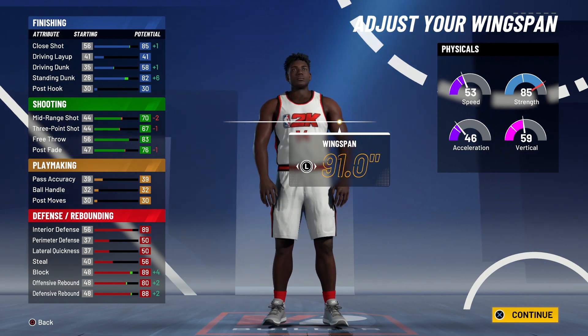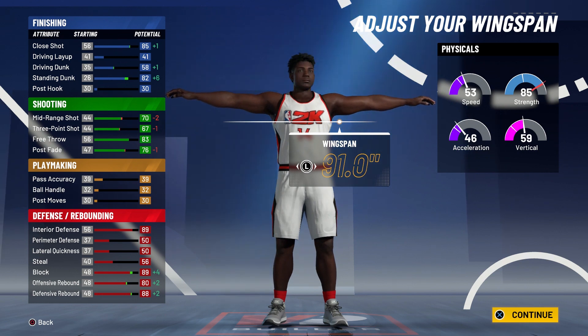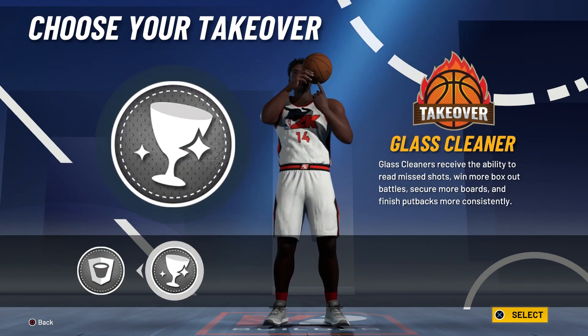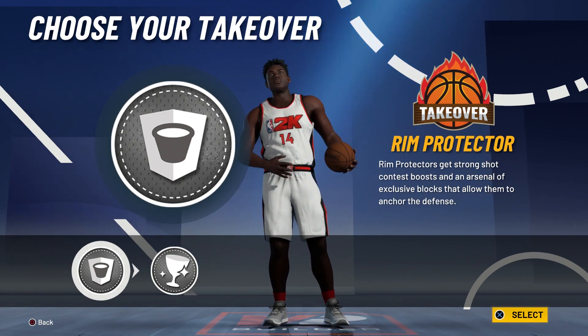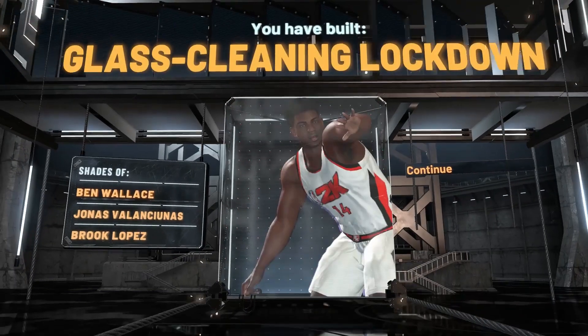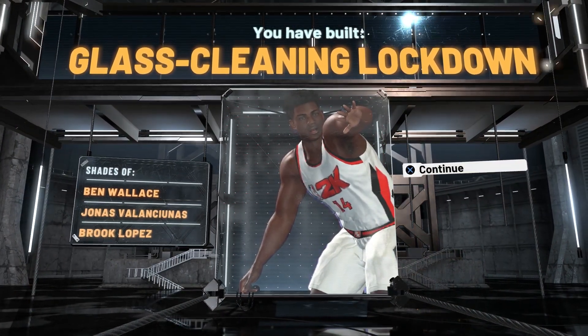At 99.9 overall you can get a 75 mid-range shot and a 72 three-pointer. Your standing dunk, driving dunk, and close range shot are all better, and all your defensive attributes are improved. You're given two takeover choices — I usually go with glass cleaner when in the rec, though rim protector is also great. I'm going with glass cleaner on this one. The build is complete — a glass cleaning lockdown, shades of Ben Wallace, Jonas Valanciunas, and Brook Lopez.